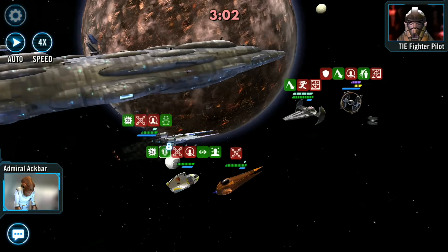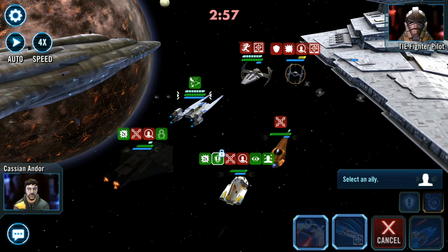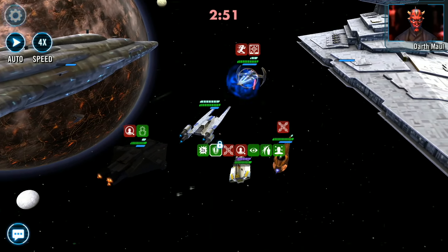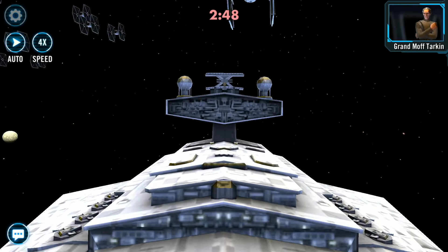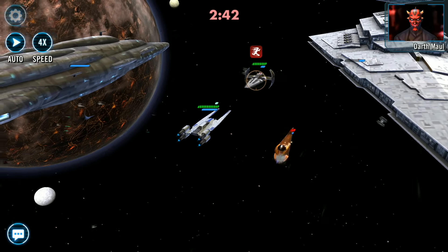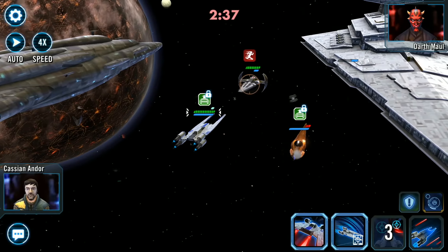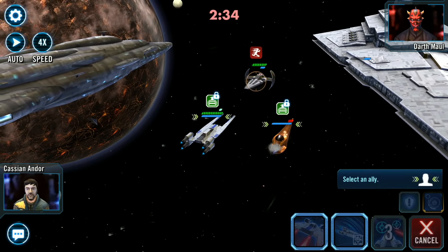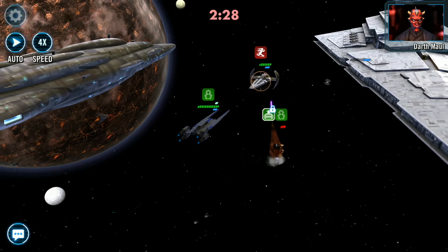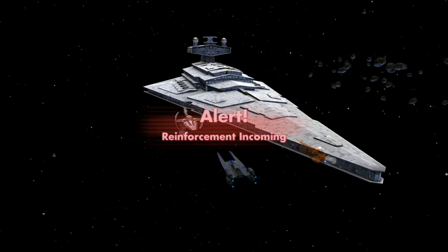Coming in at number 6 we have Cassian's reinforcement ability Rebel Recon. This ship is amazing in a rebel lineup but his reinforcement ability Rebel Recon can be used in any lineup in fleet. When this U-Wing enters the battle it dispels all buffs on all enemies and inflicts offense down and defense down on the target enemy for 2 turns which cannot be evaded or resisted. This reinforcement is a great way to counter the Slave 1 or any ships that are taunting. Upon entering the battle and using the special ability Gorilla Strike partnered with some rebels is going to do some hefty damage.